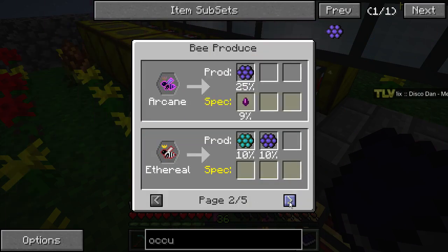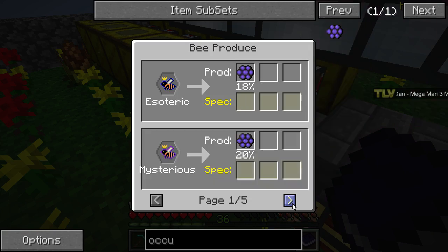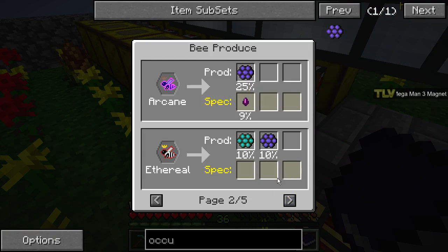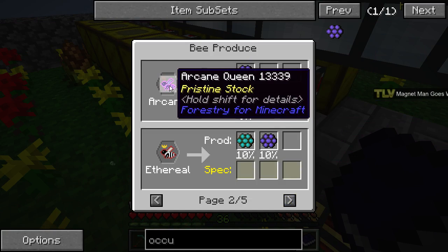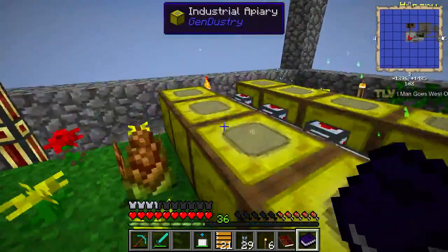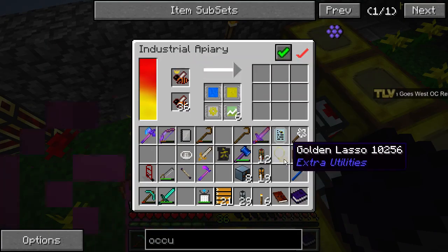Looking through the options: esoteric, mysterious, ethereal, destabilized... Occult. Is that the only one we have that makes occult comps? And the arcane — do we have the arcane running? Pretty sure we don't have an arcane one running in ethereal. We only have the destabilized.